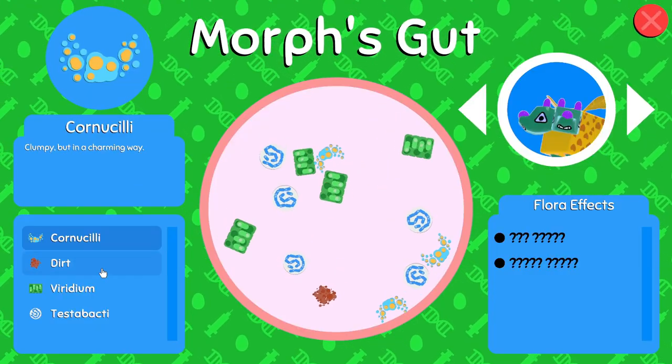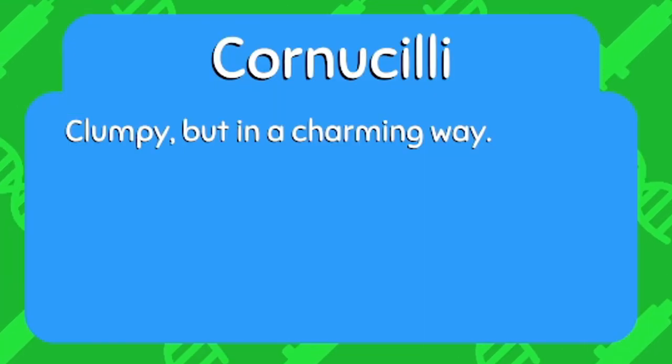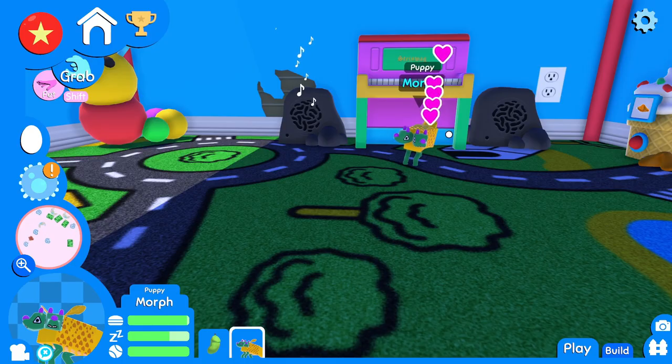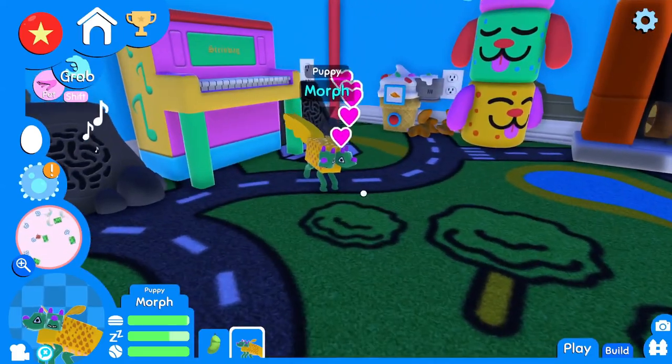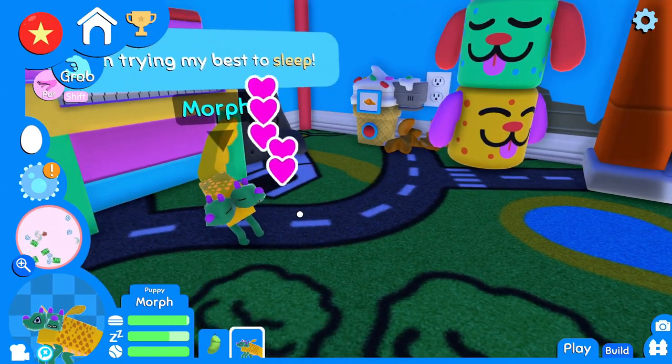Whoa, that's a cool-looking one! Whoa. Corniculeye — clumpy, but in a charming way. I do agree, it is most charming. You need to sleep. This is so cool to have a two-headed dog!